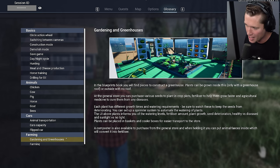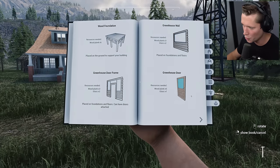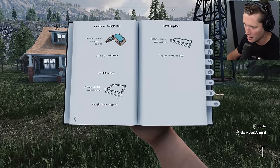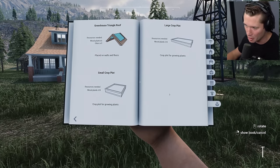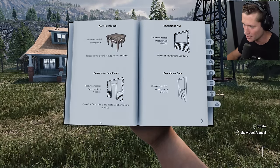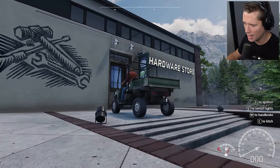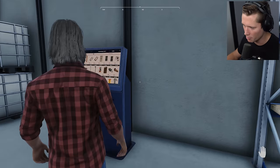I'm kind of thinking greenhouses might be a good place to start. It looks like it's just wooden planks and glass — we're gonna have to buy glass from the hardware store, but we have a ton of wood planks. We can build some crop plots, buy some seeds, and maybe start getting some supplemental income coming in as we work on our chickens. That's my main goal for today — to try to build a greenhouse.